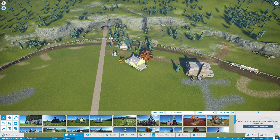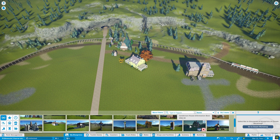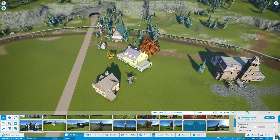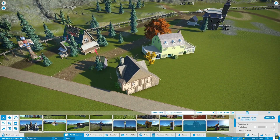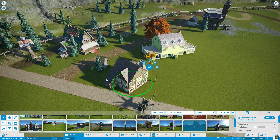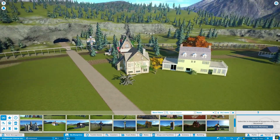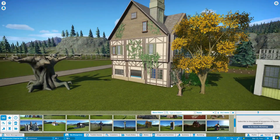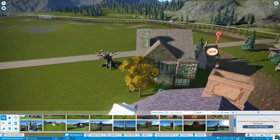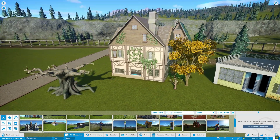Next up, we're going to be wanting an information station, and I have already designed one. I built a lot of these assets preparatory to the first episode just to get a feel for the build system. This is our little information booth, but it is also disguised to look like the Sanderson house from Hocus Pocus. It doesn't look much like it during the day, but at sunset it would actually look pretty similar.